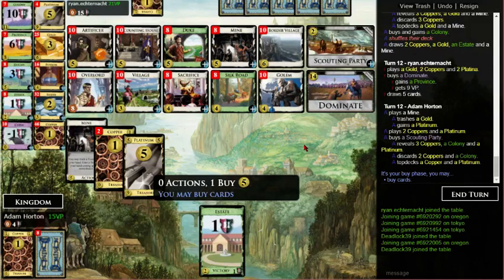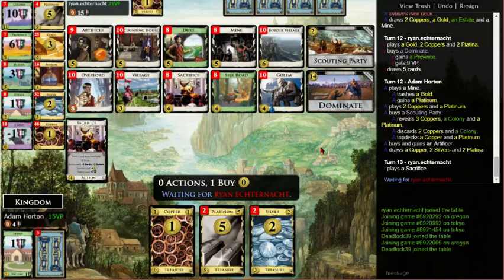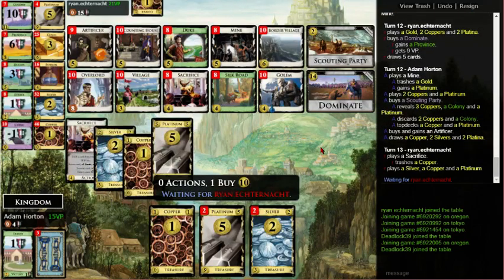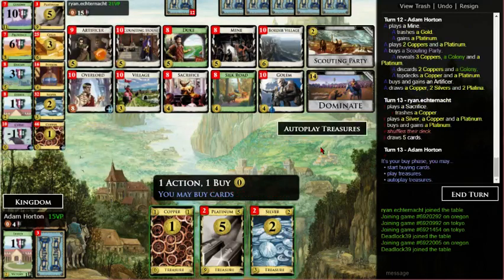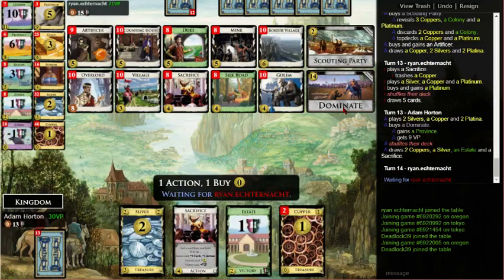Holy crap, it's only turn 12. It always amazes me how they teach you big money can hit, like, four provinces by turn 14 or so, and that always feels really fast, until you realize how fast other stuff is. So big money with no enablers hits four provinces by turn 17 on average. Is it really 17? I thought it was faster than that. Well, normally you have some enabler — like, smithy will get you there on turn 13.